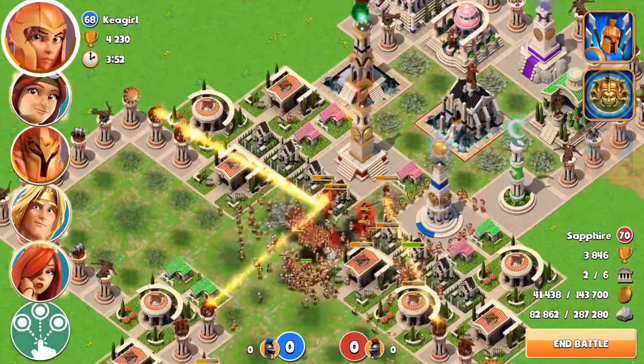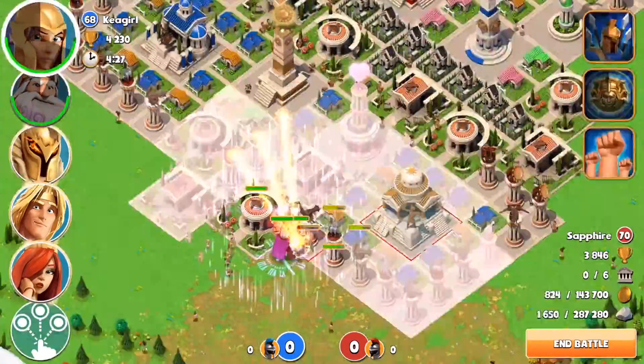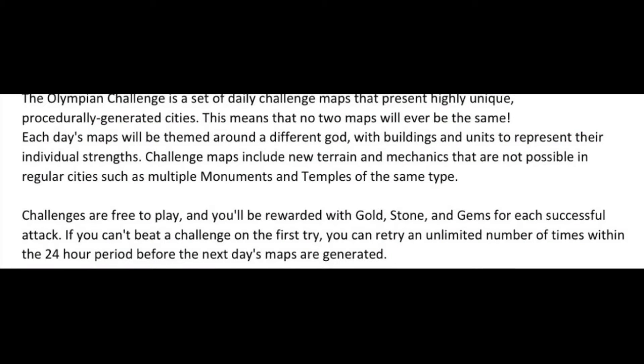So let's go ahead and get started. Alrighty, this is straight from the devs. The Olympian challenge is a set of daily challenge maps that present highly unique procedurally generated cities. This means that no two maps will ever be the same. Each day's maps will be themed around a different god with buildings and units to represent their individual strengths. Challenge maps include new terrain and mechanics that are not possible in regular cities, such as multiple monuments and temples of the same type.